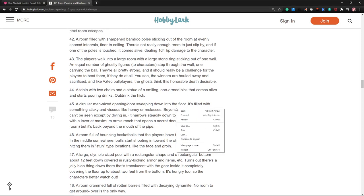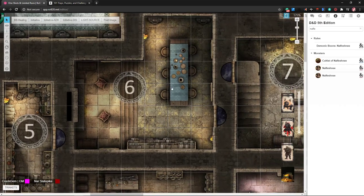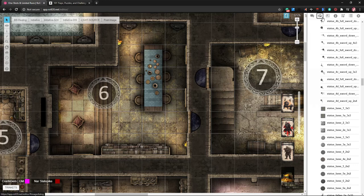We don't have to use only the rooms on the map — we could just put a room full of mud. They had a basketball one in the list too: a room with a large stone ring sticking out of one wall, ghostly figures who are pretty strong — winners get hauled away to be sacrificed, like Aztec basketball players. We're ahead of the curve. We could also do an eating contest in the dining room — what would be the most appropriate eating-themed monster?